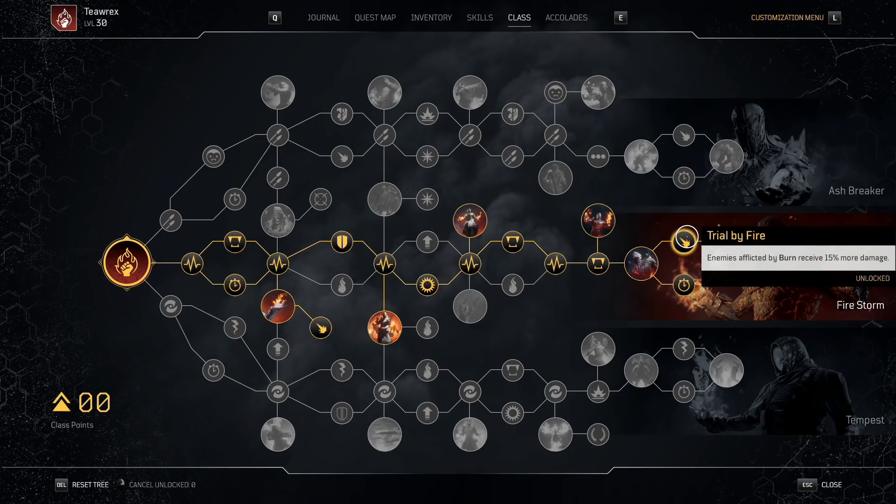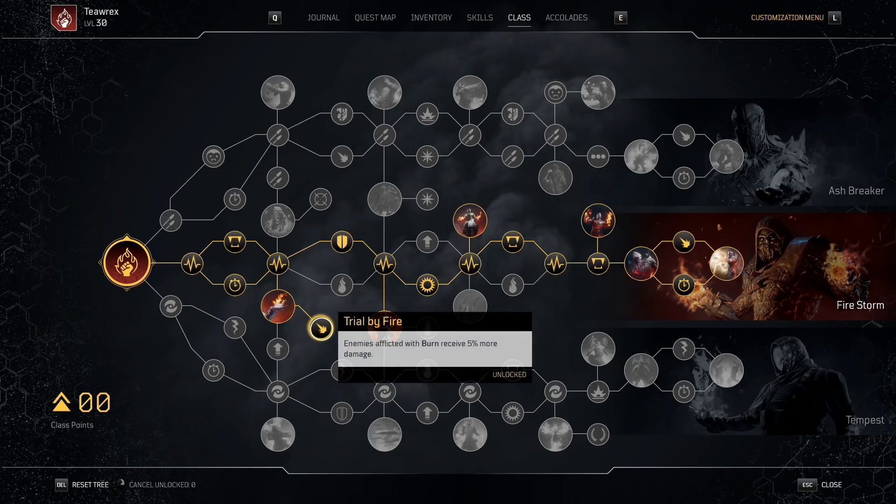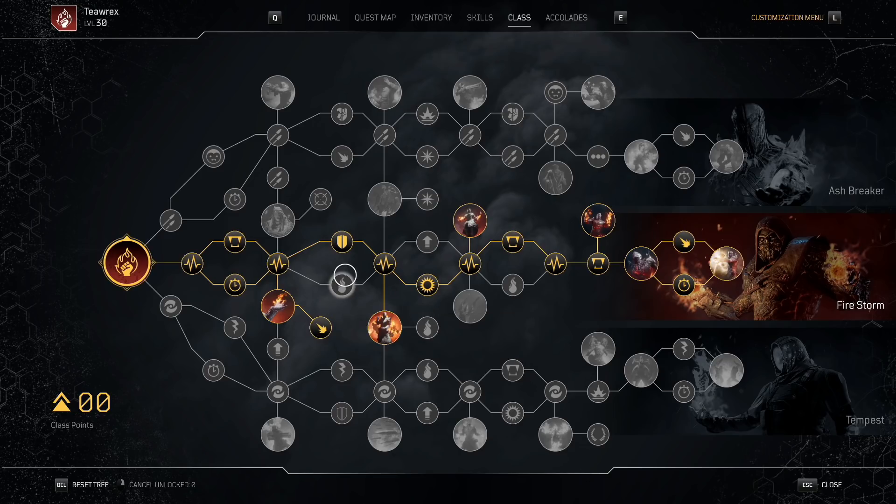I have the two things that increase the amount of damage I do with burn — with targets who are burned I deal 20 more damage. I don't really know what I would swap off for Meltdown. If I had to choose, probably this one, because I think I deal a lot of burn damage where that would make a big enough difference, but I'm not quite sure yet — I haven't done the analysis there.